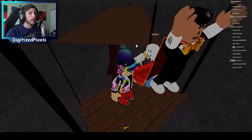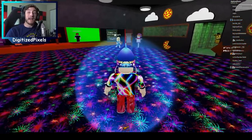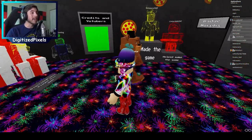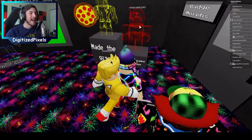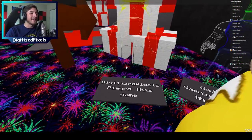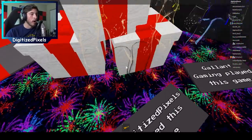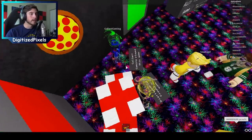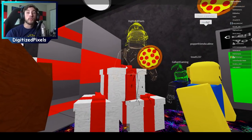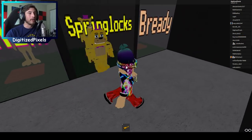Now it's time to check out the badge morphs. Also look at this thing — I love how they did this! You can barely see me — I want better colors, I want red. Oh wait, does that move? It moves! All right, let's check out the badge morphs. We've already got a broken code — let's start with Bready.